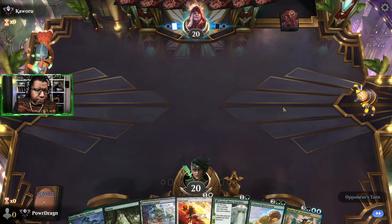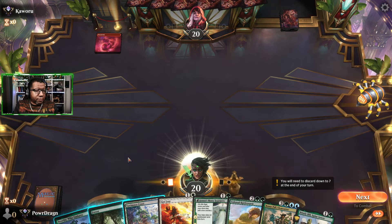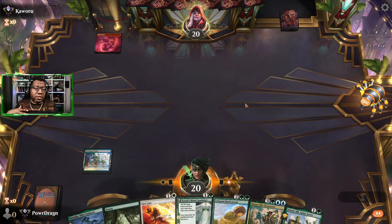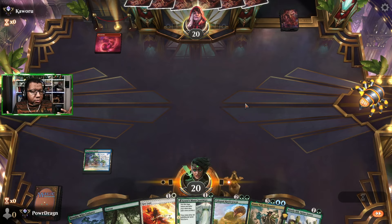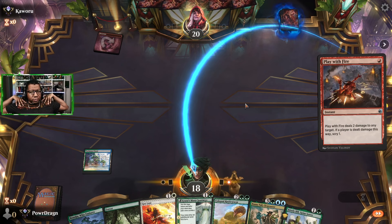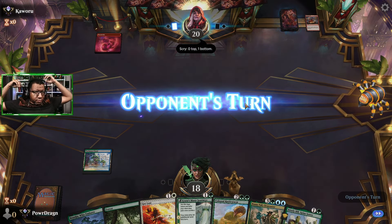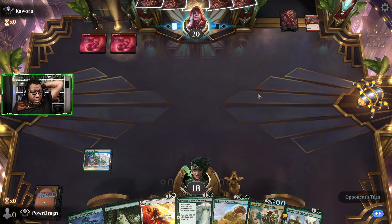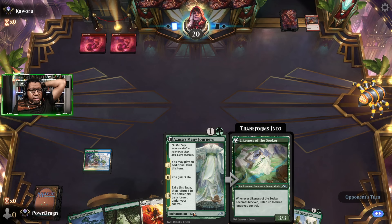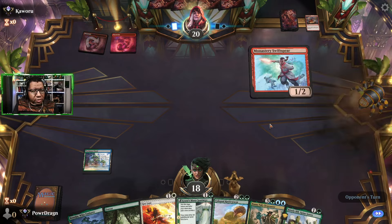We'll keep this. Got a Rattleworm — well at least we'll get three life from this guy, gotta look at the positives. Here's the thing though: if we can find another land we can maybe play a Rattleworm. I kind of want to draw a desert right now so that we can play it as our bonus land and then flash in Rattleworm — I think that'll be our best sequence here if we can get it. We did not get it, so now we're in a little bit of a trouble spot.